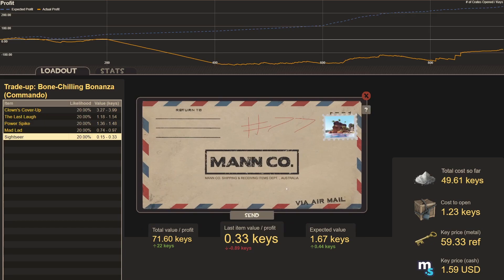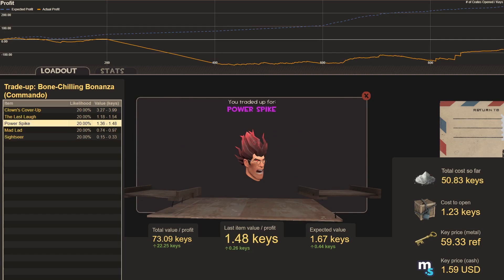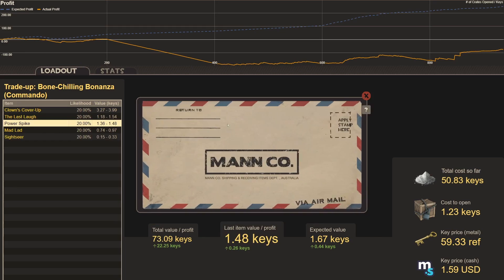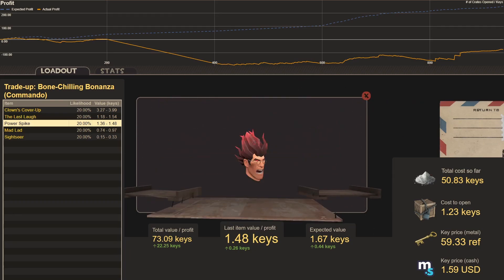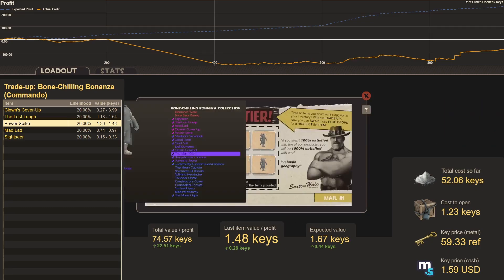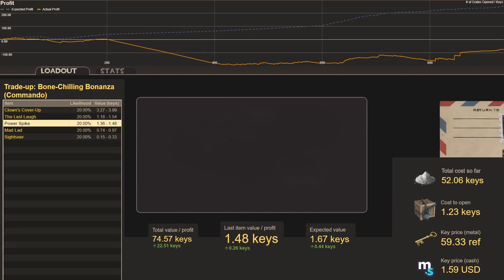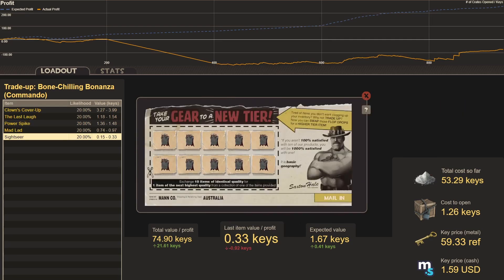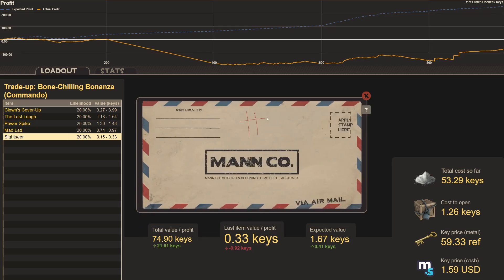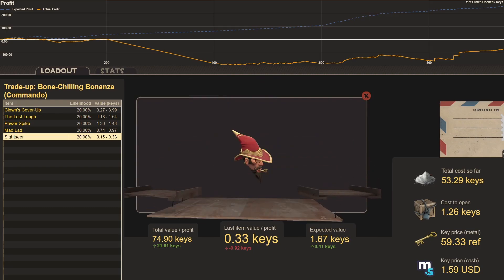Trade-up seventy-seven: another Power Spike. Trade-up seventy-eight: another Power Spike. Last of the Casts. Trade-up seventy-nine: another Sightseer — losing a key. Moving up in cost to Warlock War Cloaks at 1.26 keys. Trade-up eighty: another Sightseer.